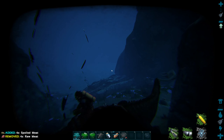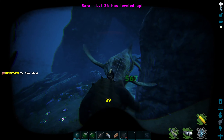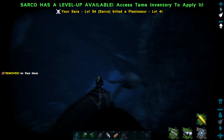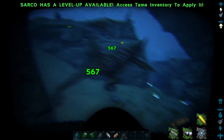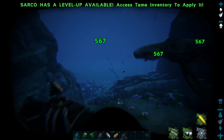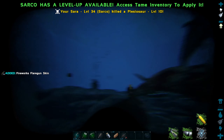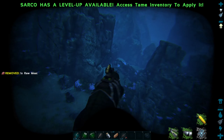All right, we're all right. I'm going out of stamina though. All right, we got to face this guy. Come on. Kill plesiosaur — kill the other one. We're all okay, we're good.